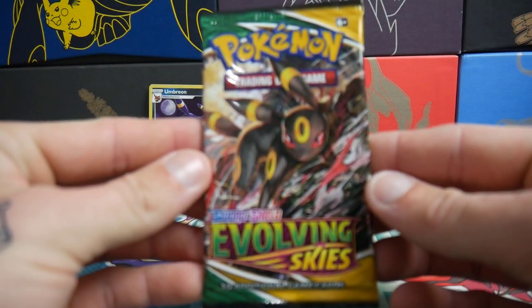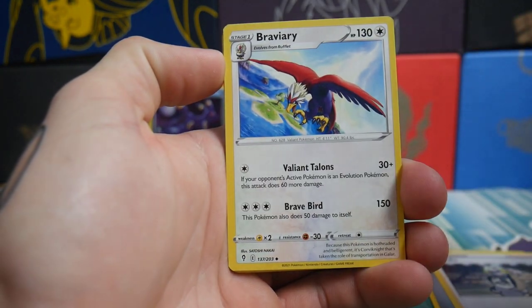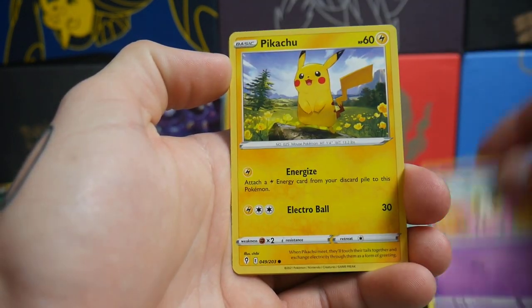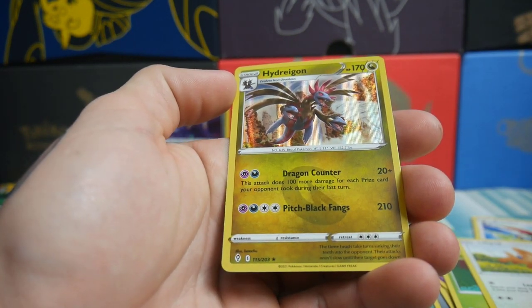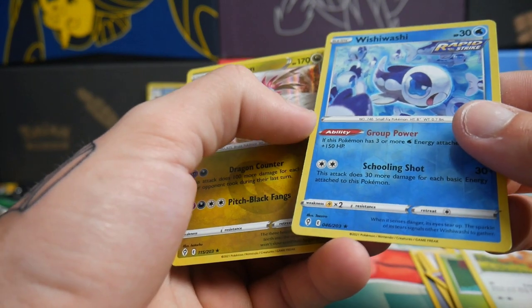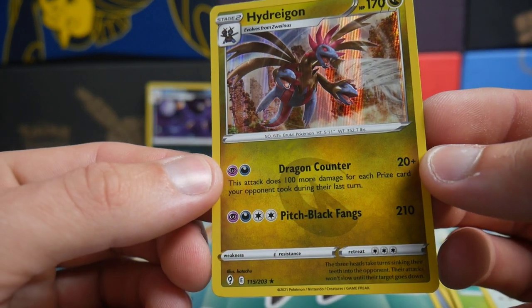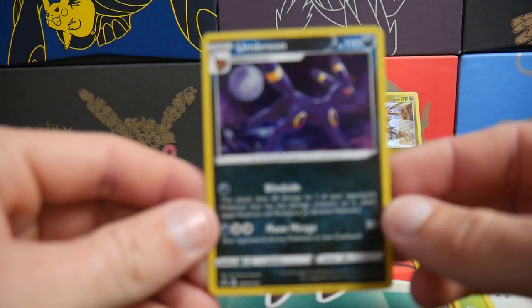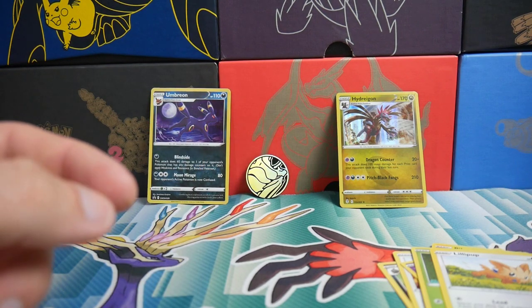And then we have the Umbreon one to finish off. It seems to be pretty hard to pull something out of these packs. Let's go — no spoilers today. Four to the front. We have an Energy, a Gordie, a Braviary, a Nuzleaf, an Eevee, a Cutiefly, Pikachu — very nice — an Applin, a Lilipup, a Wishiwashi Reverse Rare, and a Hydreigon Hollow Foil — very nice way to finish this off. We got the Umbreon that we obviously wanted from the very start. Hopefully you guys enjoyed this video — make sure to leave a like, subscribe, and I will see you guys in my next Pokemon video. Peace out!